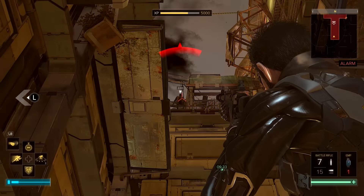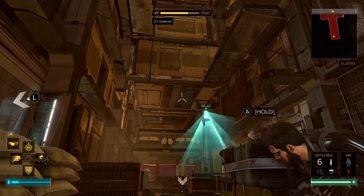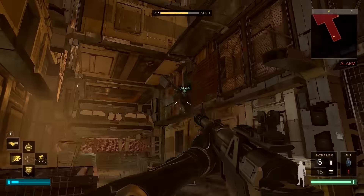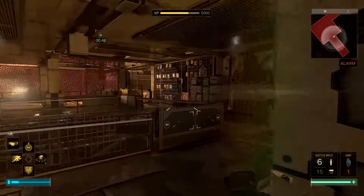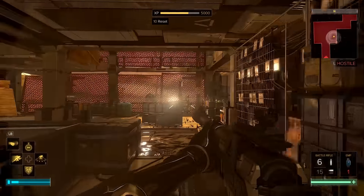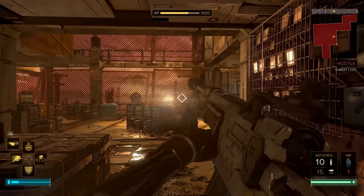Such verticality! That's what they're showing off here — how vertical the levels are. That guy's like 10 stories above you. That thing's about to stop being hacked, so you should really get out of there. Whoever's playing over at Square — ah, such a pretty sunset.